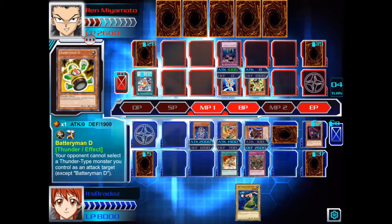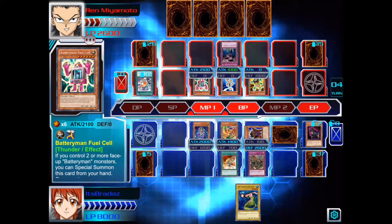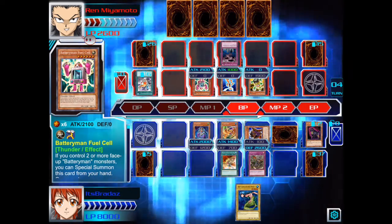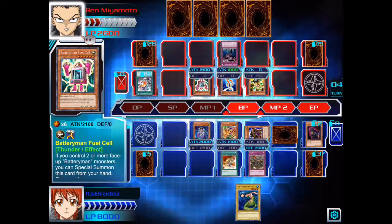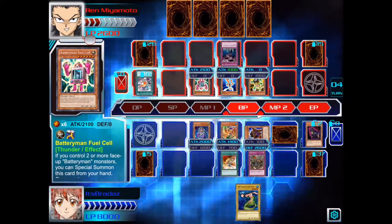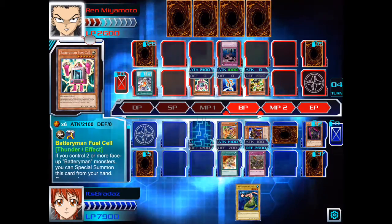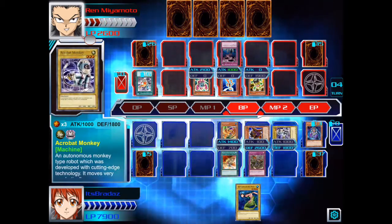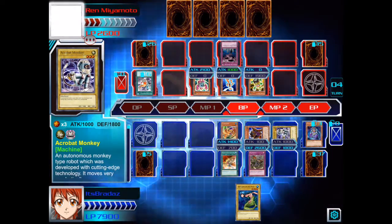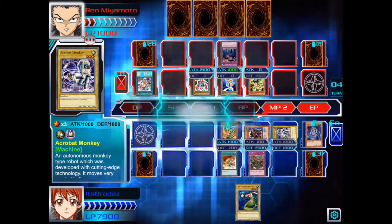Call of the Haunted to bring back Battery Man AA. Battery Man D — yeah, this is where the destruction comes. It takes out The Tricky, that's fine. Whether Battery Man AA will go and attack my face-down is another thing. It hits for 800 points of damage, which just makes things easier for me, because if he doesn't play a monster I can summon Sky Paladin.